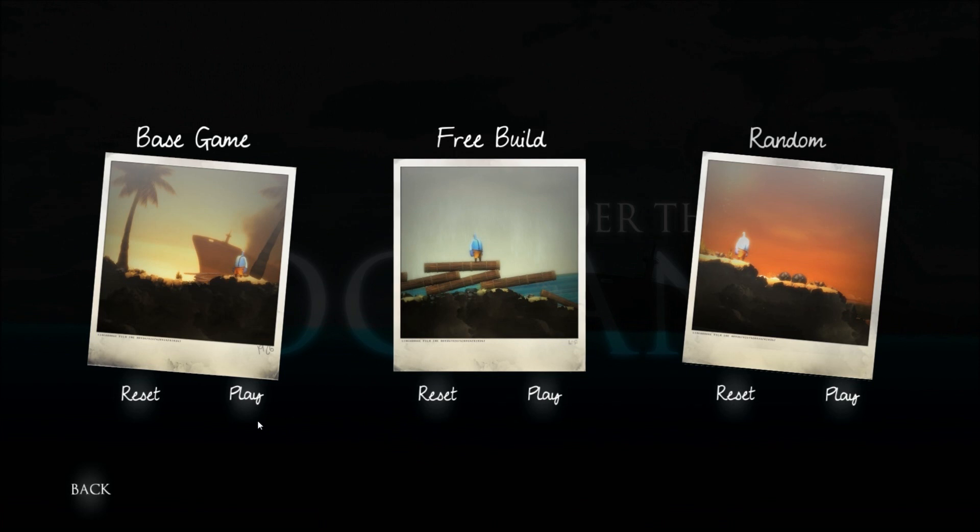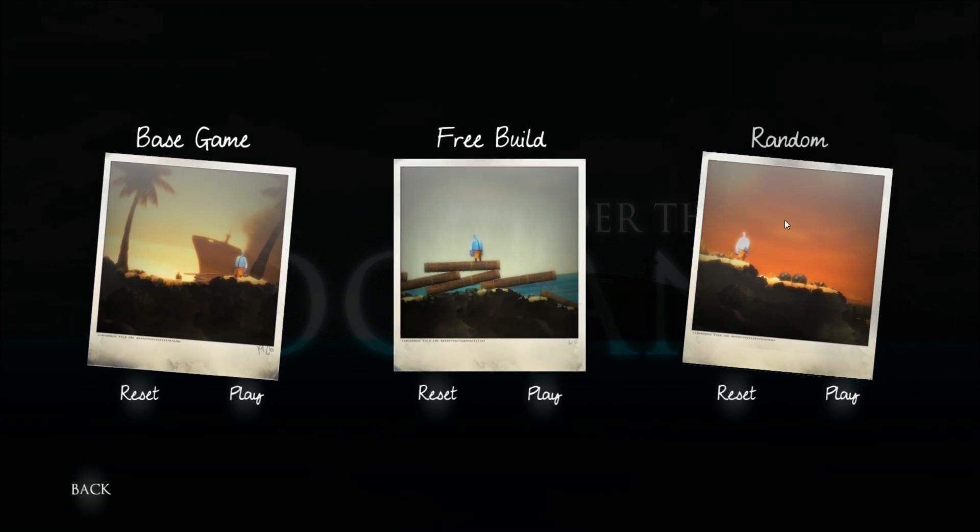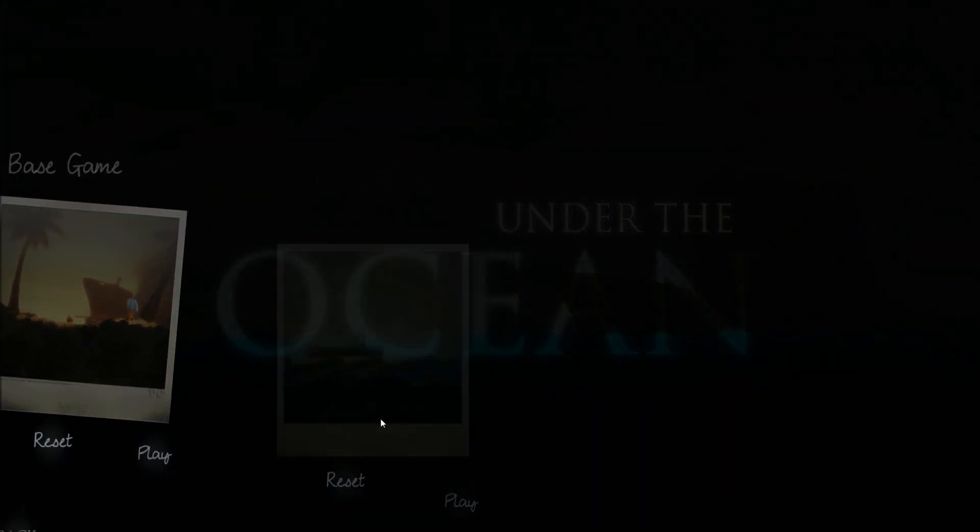There are a few general gameplay modes you can go through: a base game, free build, or random — a randomly generated world. Free build focuses on crafting whatever you want. But the base game is where I'd like to start off by showing you. So we're going to go ahead and reset the game, push play, and hop right in as we check out Under the Ocean.